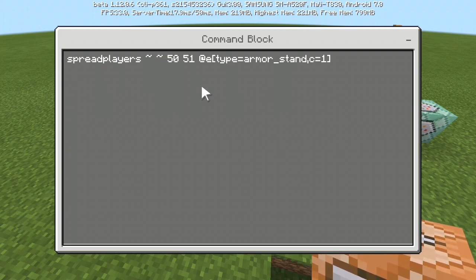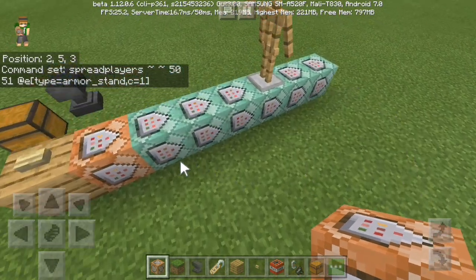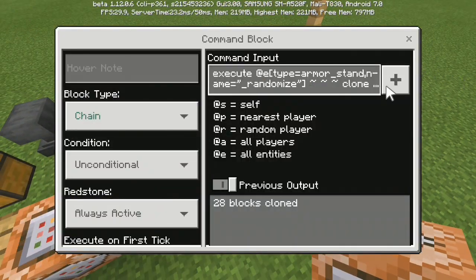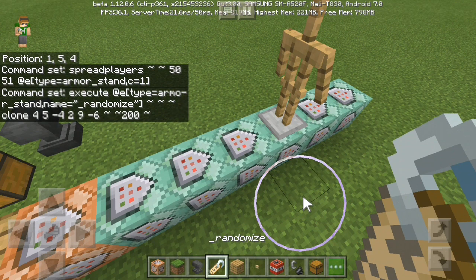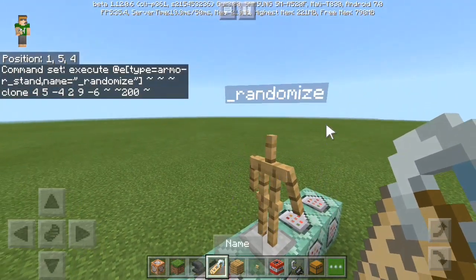The entity can be erased and that's not good. So we're gonna execute this command at the entity with type of armor stand closest to this command block. Then the second command will be executing as that armor stand, which I have named with 'randomized' - this is the randomized armor stand.